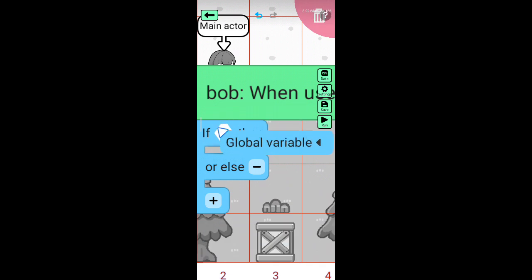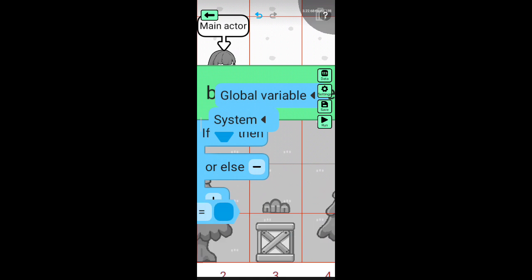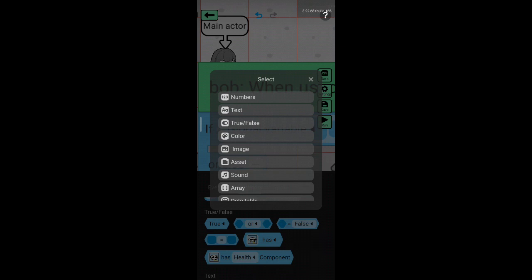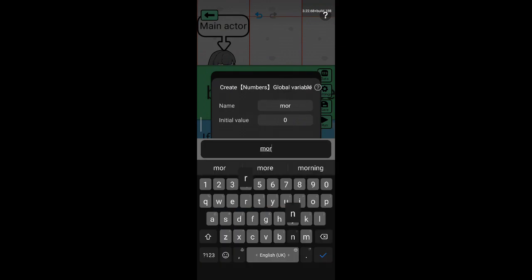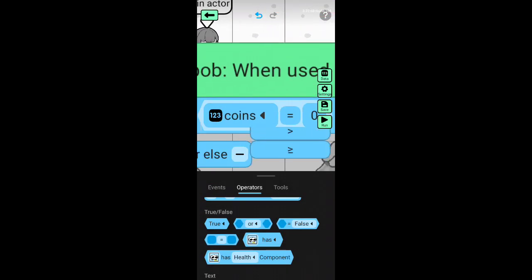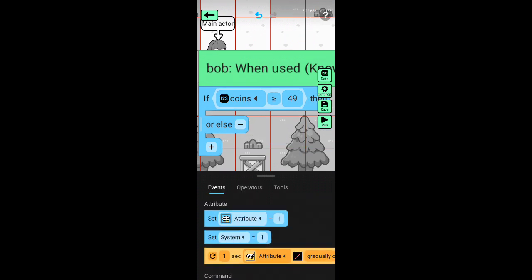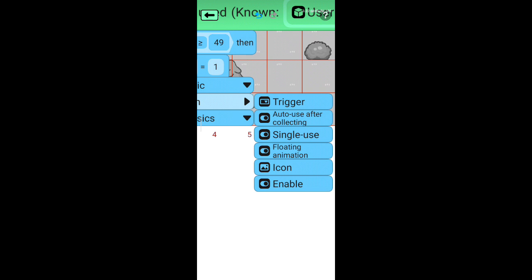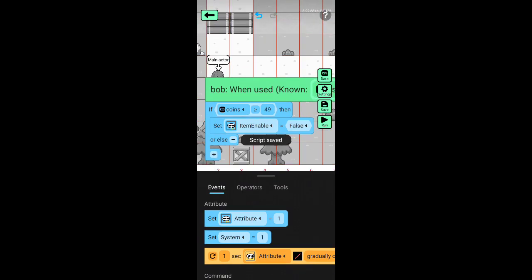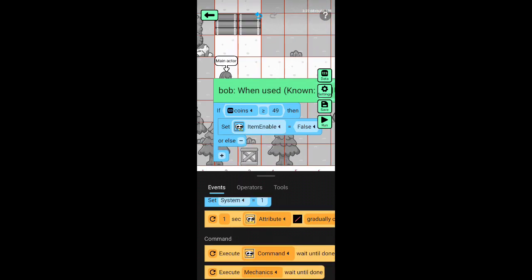You can make it a global variable or use a coin system. I use a global variable.